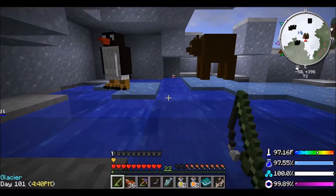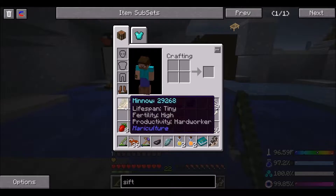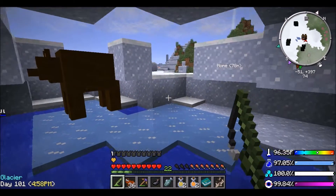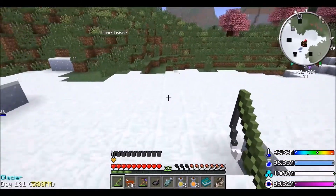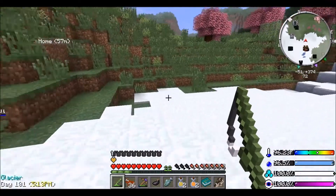I wonder if you can catch a crab or a lobster. That penguin is really annoying. Oh, what was that? Something different - a minnow. Oh it's alive! Yes, we've got a live fish! Cool - I mean it's only a minnow but our first live fish. So what did that say? Lifespan: tiny. Fertility: high. And productivity: hard worker. Cool.